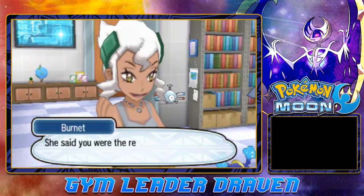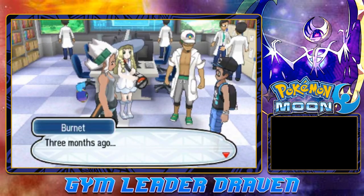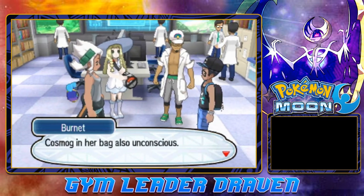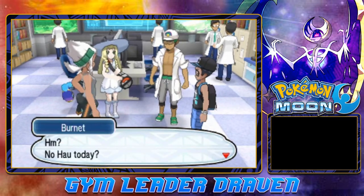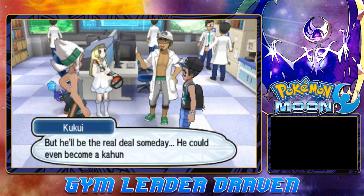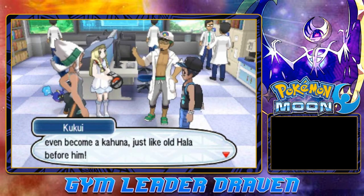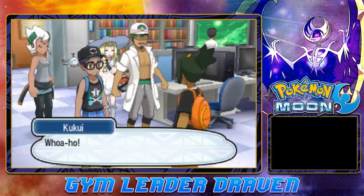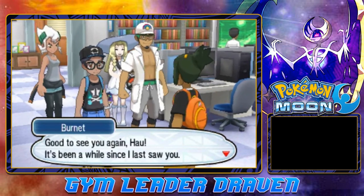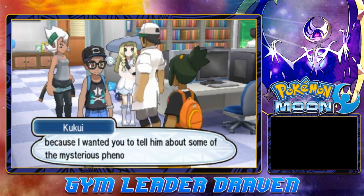This here is Professor Burnett — she runs the Dimensional Research Lab — and she's also Kukui's wife! She says, 'You're Draven, right? Lily told me about you — said you were a reliable sort.' Three months ago she found Lily lying on the beach, with Cosmog in her bag, also unconscious. Kukui says Hau is out there doing his own thing but he'll be the real deal someday — could even become a Kahuna just like Hala before him. Good to see you again!